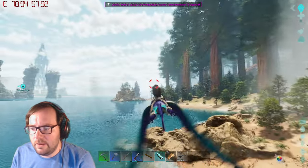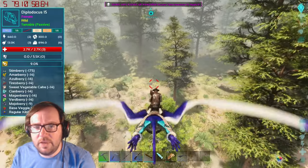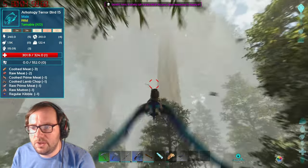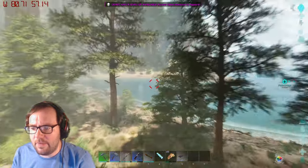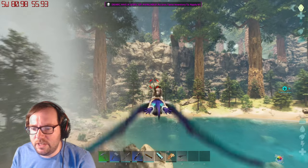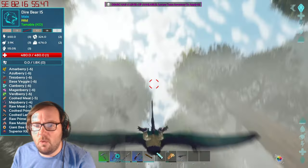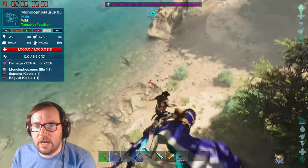We've made it to the redwoods. We do have to be careful around here — microraptors spawn here, and so do terror birds and thylas, all sorts of nasty stuff. If we can find like a level 150 baby mono that would be very convenient. I want monos because the pyromane won't aggro to the mono right away. Is that one right there? That's a level 25 with beautiful colors, and there's an 85.